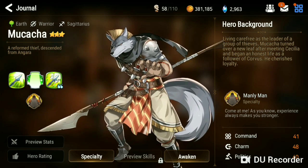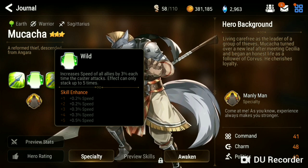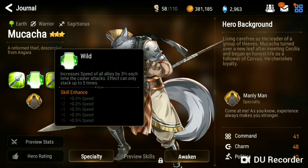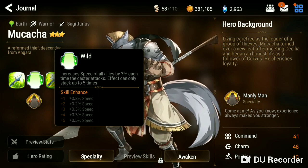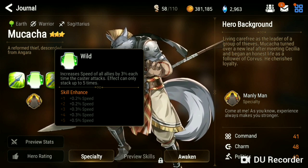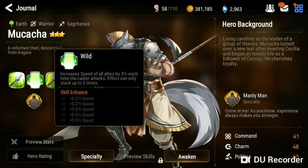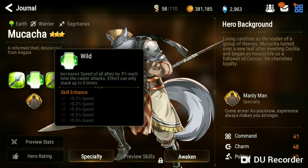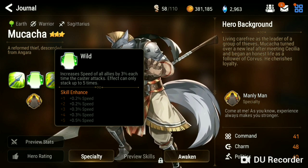Moving on to his skill 2. He has a speed passive and it increases all allies' speed by 3% each time the caster attacks, stacking up 5 times. So he has a 15% speed boost to all allies just by attacking 5 times during whatever match, adventure, or whatever you're doing. And that's going to come in handy.